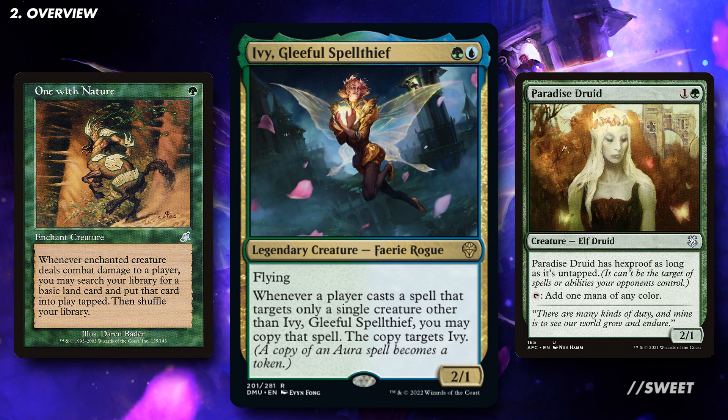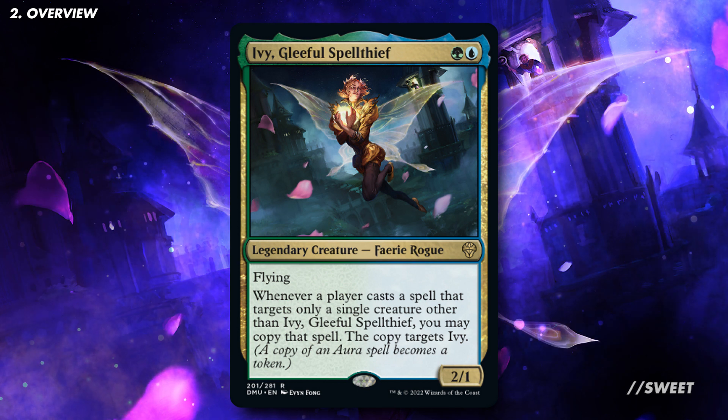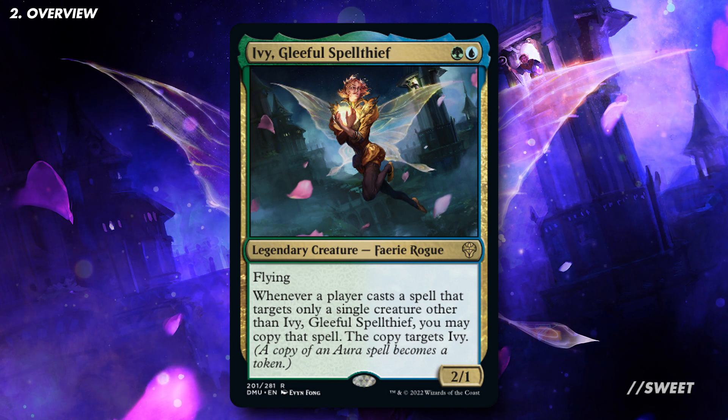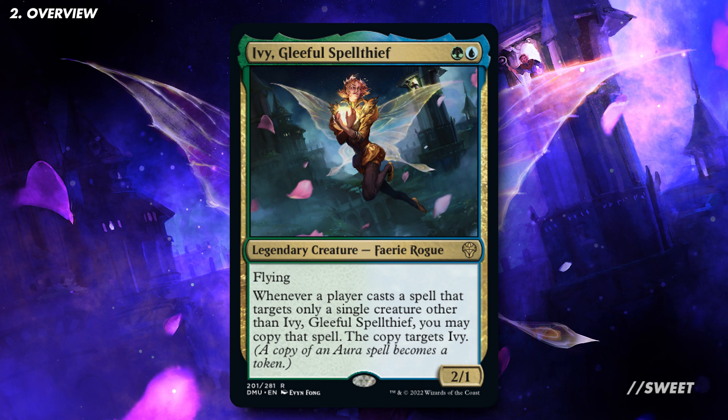One With Nature lets us rampant growth out of land whenever the creature deals combat damage to a player. Combine this with a creature like Paradise Druid which can ramp us when we need to, while also being a great creature for us to put an aura onto because of that hexproof. And remember, when we have Ivy out it'll get copies of all the auras attached to it as well, so where some cards may have previously looked a bit too expensive to cast for the effect, getting two of them now for that mana cost makes the deal much more appealing.